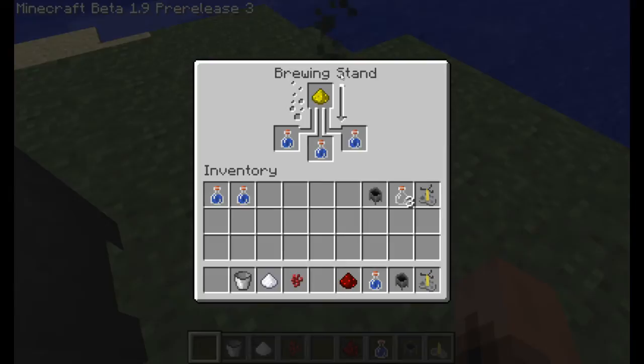Right now I'll use glowstone dust. As you can see, we've got bubbles happening right here, and this is our progress meter. This doesn't take any sort of fuel, so as long as you have whatever item you want, it'll work. You can use tons of different stuff — glowstone, redstone, Nether wart, all that type of stuff. Once you make potions, you can combine them with other ingredients too, so it gets really complex.